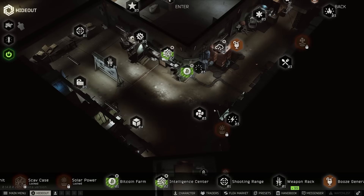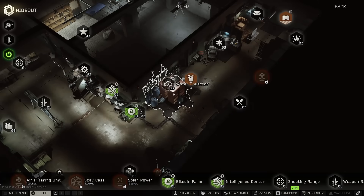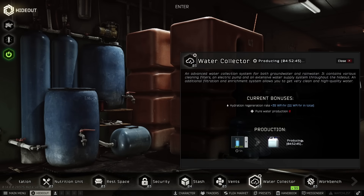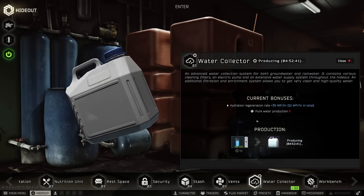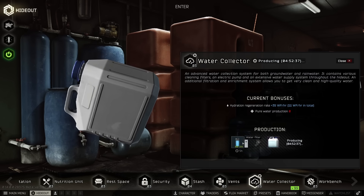Obviously we've got the Bitcoin farm — mine is kind of in its baby stage right now with only two GPUs. This one's self-explanatory: just throw some GPUs in and you'll get passive Bitcoin, and Bitcoin is selling for a lot of money. Next up we have the water collector — again self-explanatory, throw your water filters in, grab the super waters, it helps with leveling your hideout management skill. Try to keep this going non-stop as much as you can.